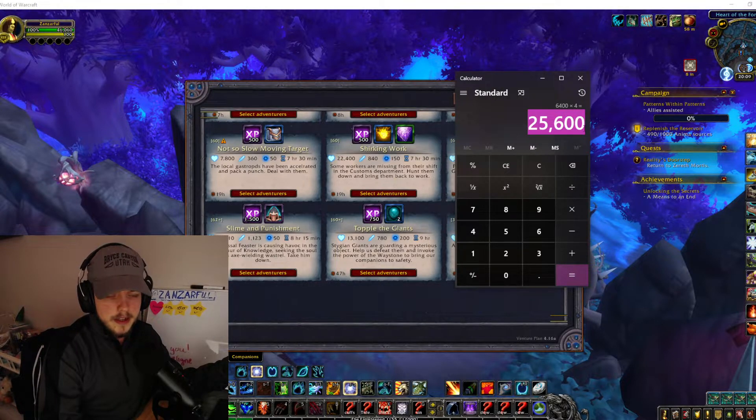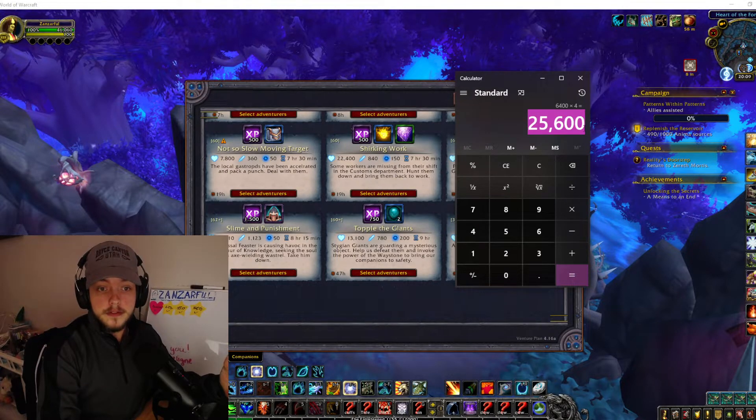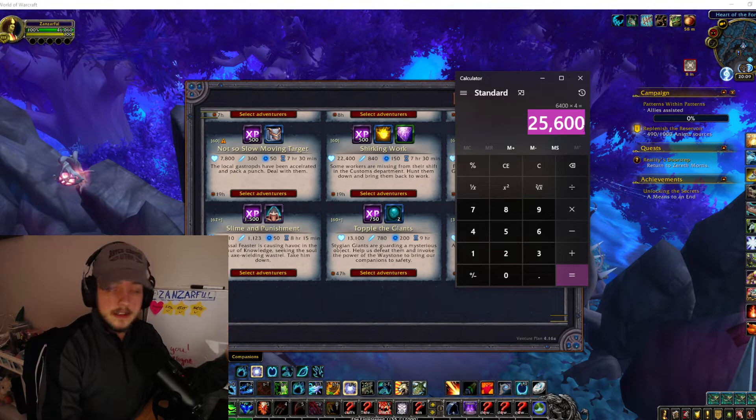That's roughly 7 to 10% of a WoW token — and if you're on NA it's even more. I'm just saying this is a very simple thing to do. It's a lot of extra raw gold, and if you do the mission table, this is very easy, very easy passive gold.